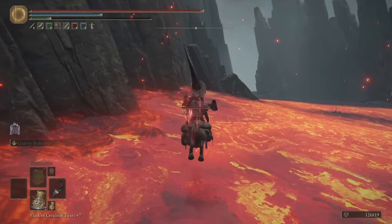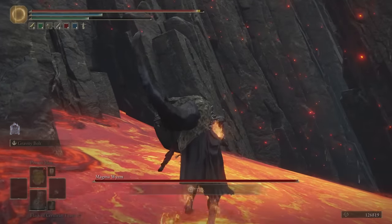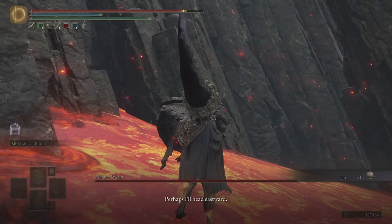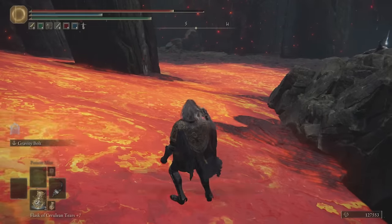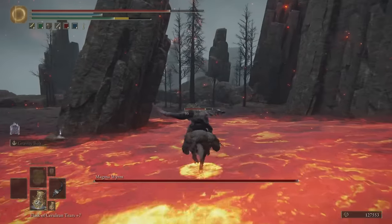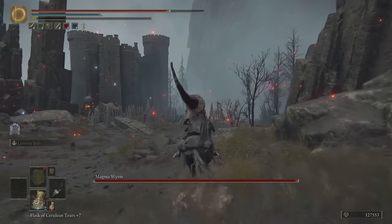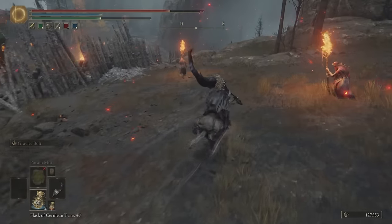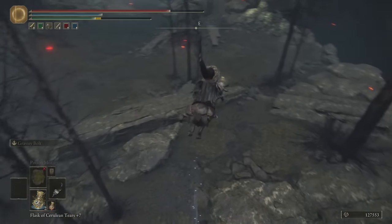Let's go through here. We can talk to him from here — we don't even have to go close. Let him finish. Get back on the horse, back to the site of grace. It's almost over — easy peasy lemon squeezy. You can also summon him for the Fire Giant boss fight after this — I never knew that, so it's all news to me.